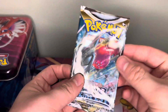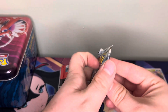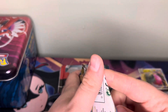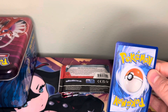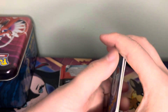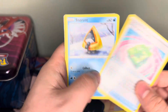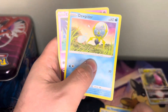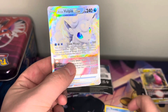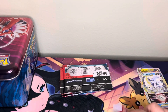Next one — got the Regidrago on the front of this pack. Got a Grass Energy this time, Stone Joiner, Arachnitune, Emergency Jelly, Snowrunt, Noibat, Feebas, Spinda, Dusclops, Espurr, and an Alolan Vulpix V-Star. V-Stars in back-to-back packs — not the best, but definitely not bad at all. We'll take it.